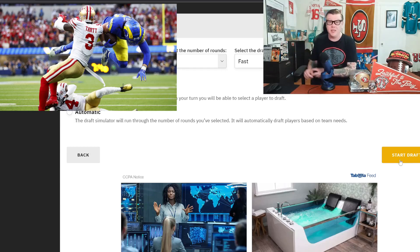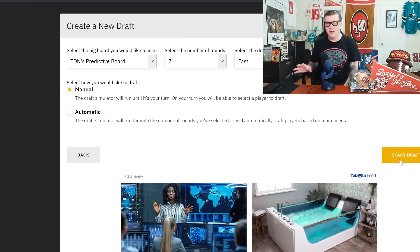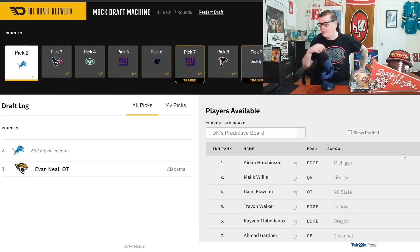Bringing back Tartt means we don't have to force-pick a safety early and draft for need instead of best player available. At the 49ers, we were a matter of plays away from making the Super Bowl, so we shouldn't be drafting for need. Bring in the best player available, bring in guys who help us take the next step. Without further ado, let's get into the draft.